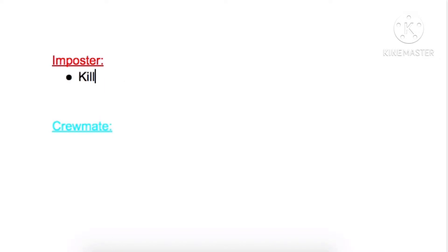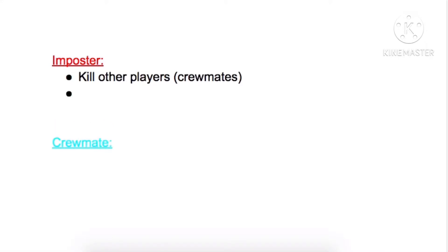When you're an imposter you must kill other players or crewmates, and you also have the ability to sabotage to kill or distract other players or crewmates.